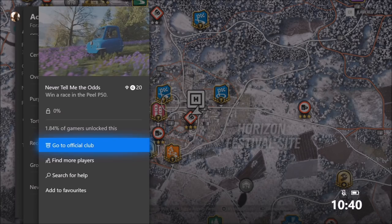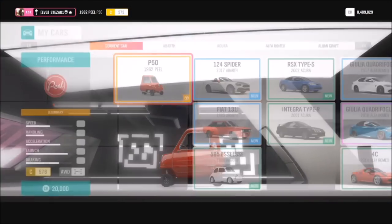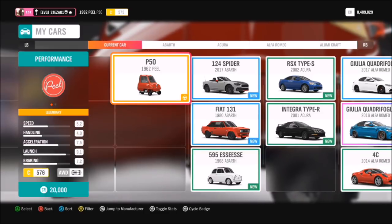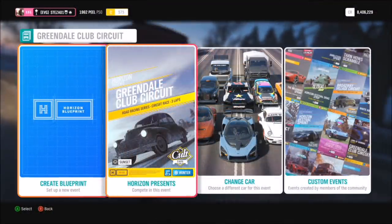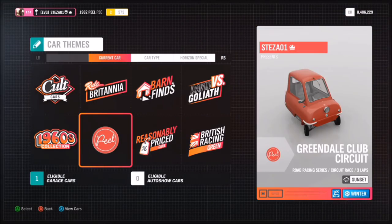The next one is a little trickier — it wants you to win a race in the PLP50. I'm sure everyone probably has this car since it's a barn find, so don't sell it; keep it just to get this achievement and then you can sell it if you don't like it. I've tuned mine with a motorbike engine swap, making it C-class and all-wheel drive — well, all three wheels working.